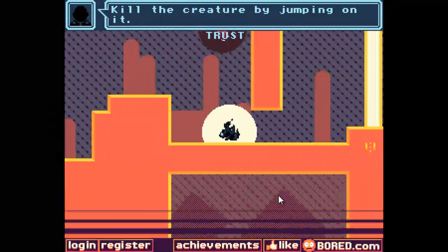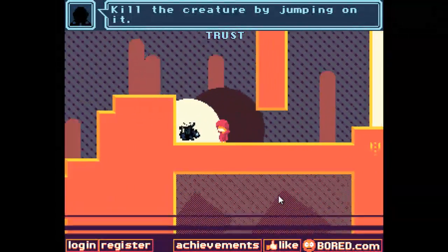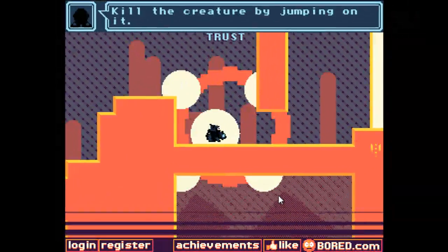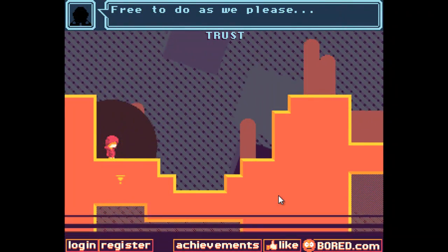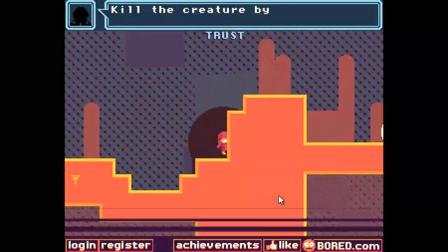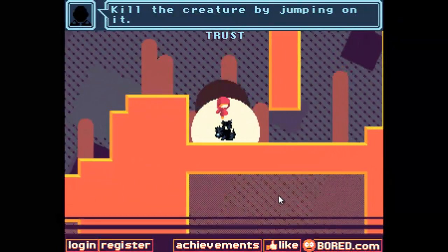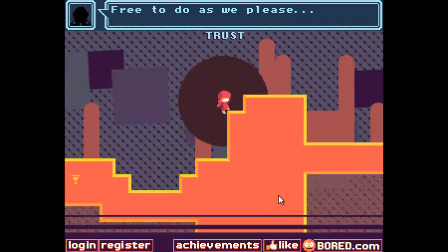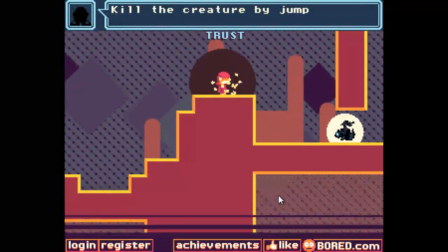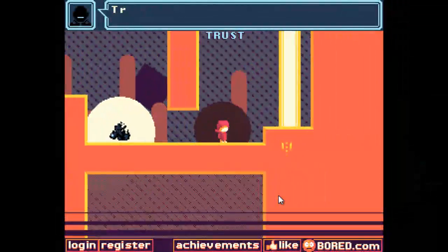Kill the creature by jumping on it. I'm not going to jump on it because I think they're probably good. Hello, little creature. It killed me! Kill the creature by jumping - okay, I will kill it this time. You can't actually kill the creature, so ignore the creature and move on.